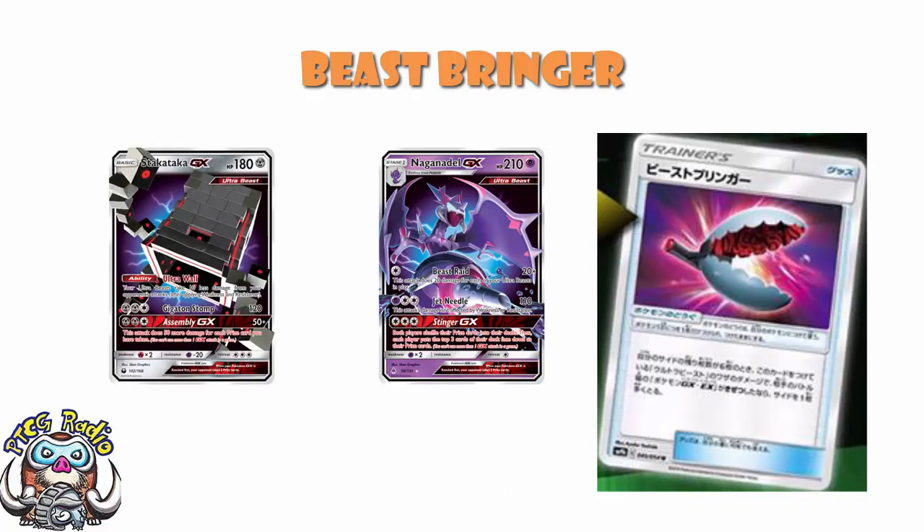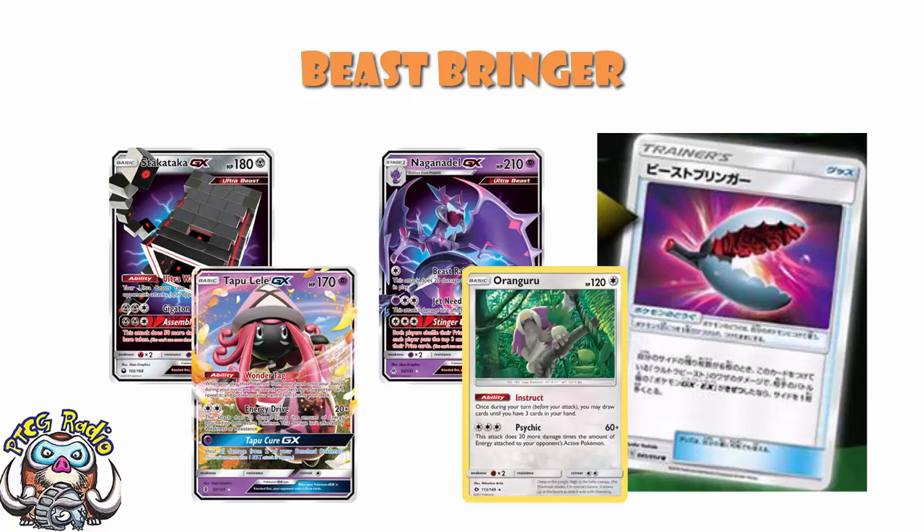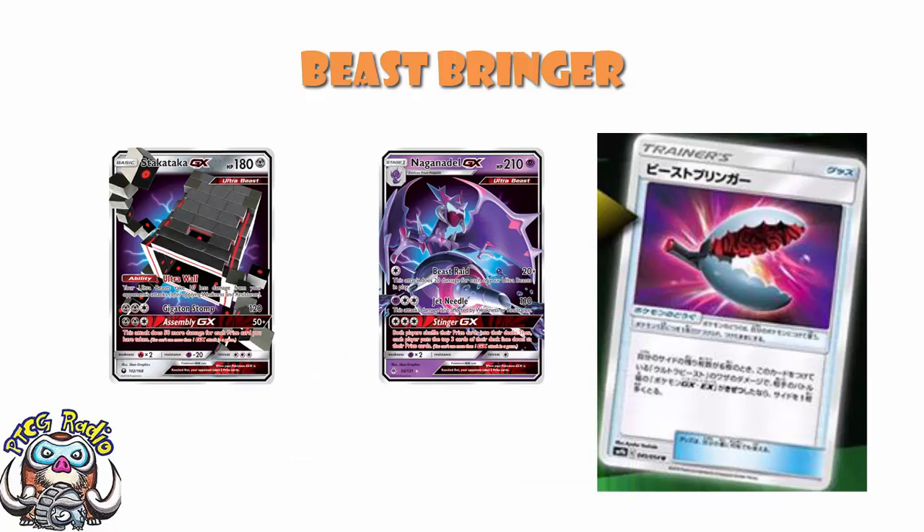I do kind of like Naganadel. Naganadel Stack Attacker saw a little bit of hype and success and then it disappeared off the face of the earth. Stack Attacker reduces damage done to your Ultra Beasts by 10, and then you've got Naganadel which has 210 HP. For a single energy you do 20 damage for each of your Ultra Beasts in play. If we ever got an Ultra Beast that had a draw engine this would become way better, but we don't, and you have to stop playing stuff like Tapu Lele and Oranguru because they take 20 damage off your damage output.